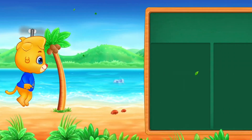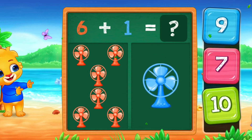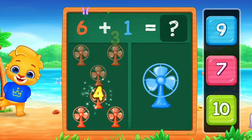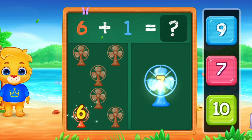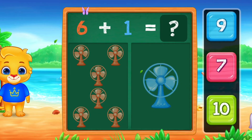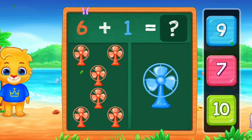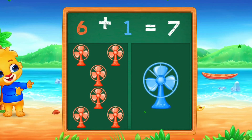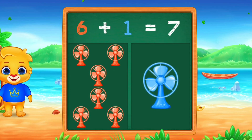10. 1, 2, 3, 4, 5, 6, 7. 6 plus 1 equals 7. Hooray! Six plus one equals seven.